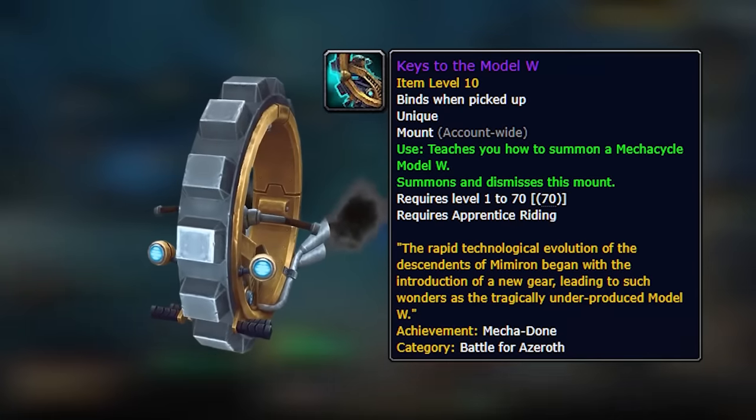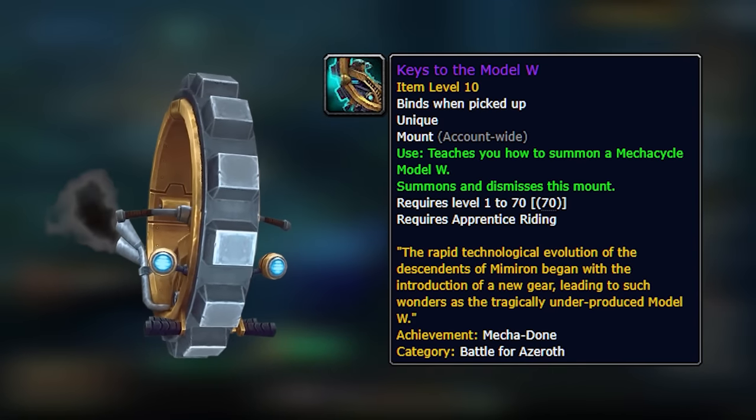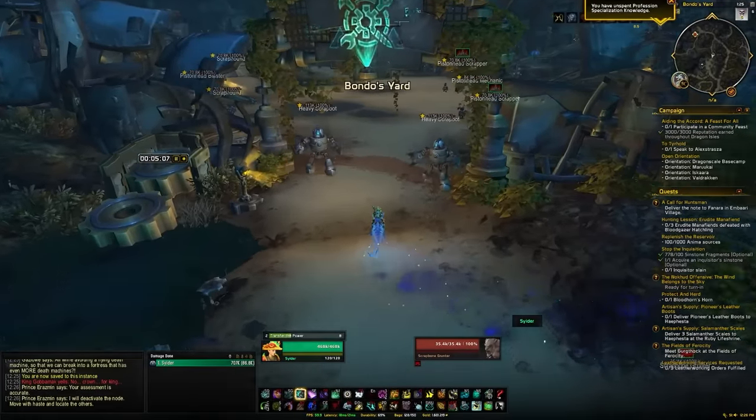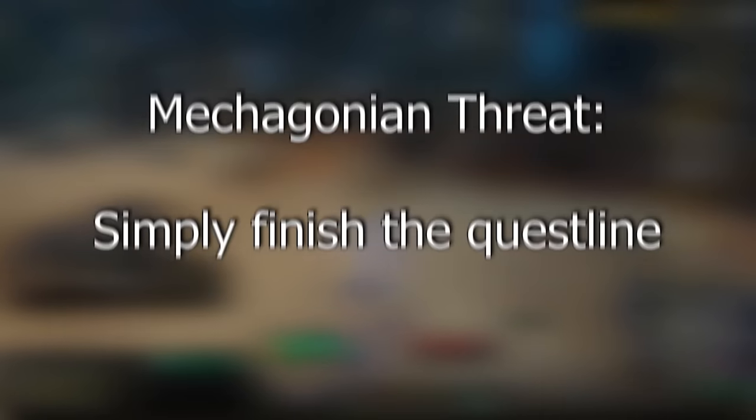The next mount to talk about is the Keys to Model W, which comes from the zone achievement called Mechagon: Mechagon! and is going to take you quite a bit of time. The first achievement you need is the Mechagonian Threat, which is simply completing the main quest line, so that shouldn't be too bad.